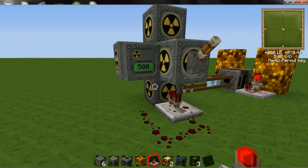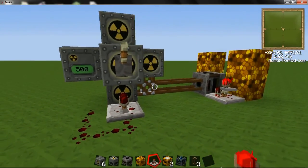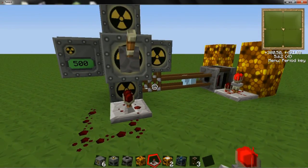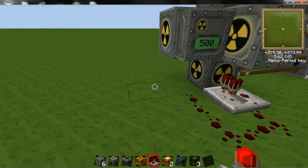Some people get confused about how to get ice, but basically just get a compressor, put some snow in it and you'll get ice. You probably know that anyway — I don't want to insult you.